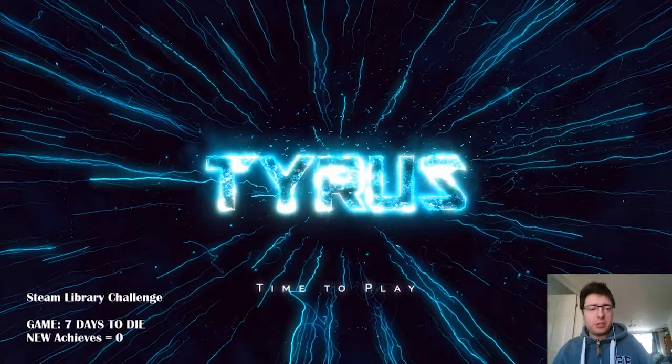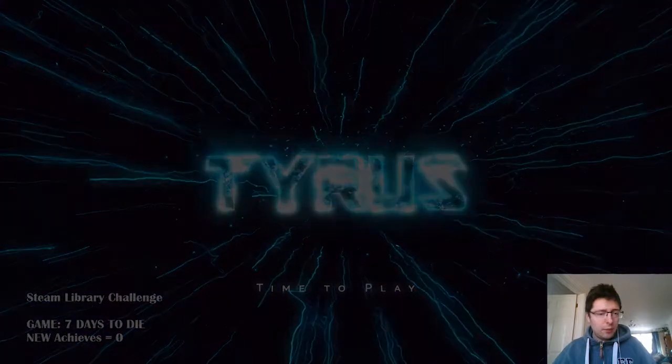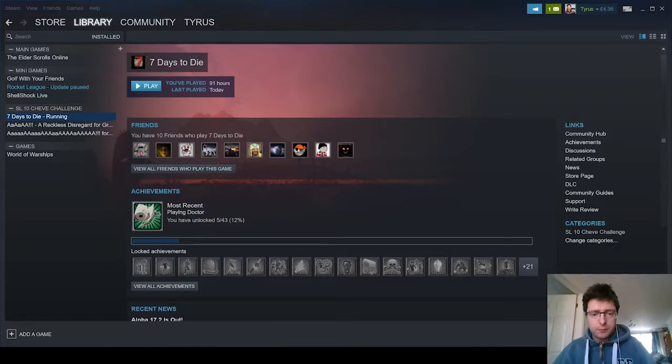Hello! Alright, so today I'm starting the Steam library challenge, where I do all my games in my Steam library. I think it's about 250 plus games, and if we include free games it's going to be way more than that. So as you can see, we're starting with Seven Days to Die. I have to get new achievements — maximum ten — to move on to the next game, or I have to complete the game.